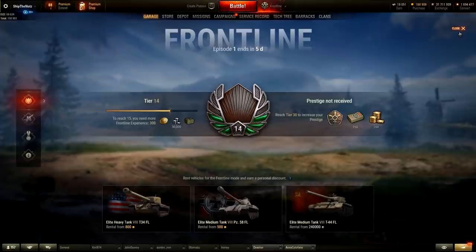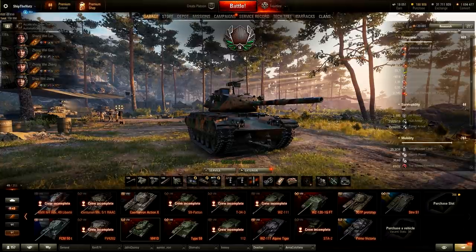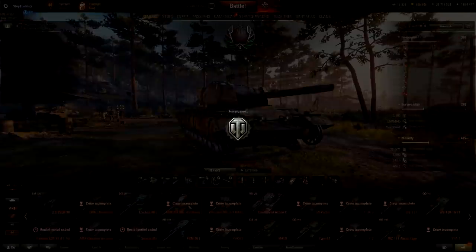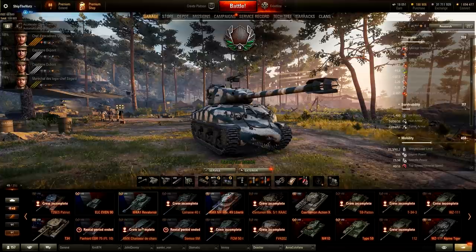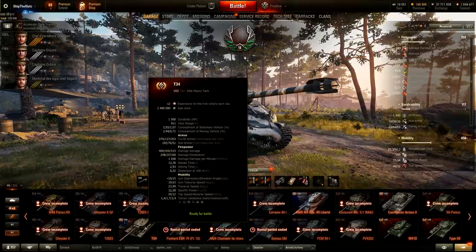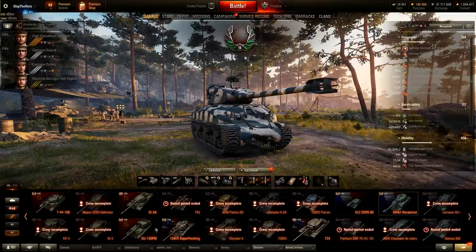So ladies and gents, this was my how-to Frontline quick guide — what to do, how to play, which vehicles are good. Hull-down tanks are really good. Centurion Action X is really good. SoMua SM is good. Patriot is really good. Chrysler K is really good. Jagdtiger 8.8 — just check the DPM: 3,300 easily without Brothers in Arms and food — easy DPM. Black Bulldog is really good. We have so many good tier 8 premium tanks, so make your pick and make a lot of credits.